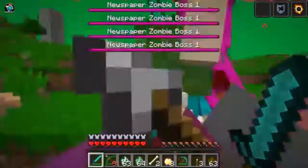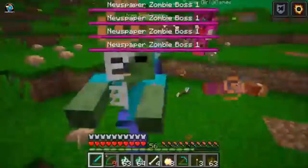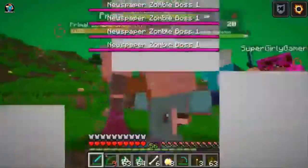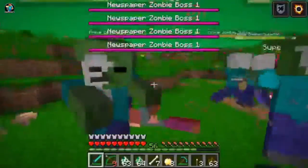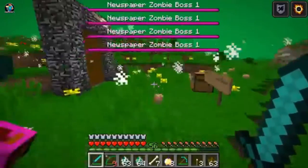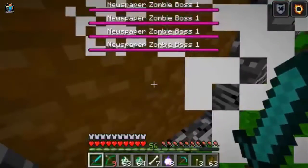He's shooting at us! Kill him! He keeps spawning zombies and he has a lot of health. Oh god, he keeps spawning more! It's never ending! This is really bad. Through the portal — we have to escape! There's too many. We're out of here. Okay, we're safe.